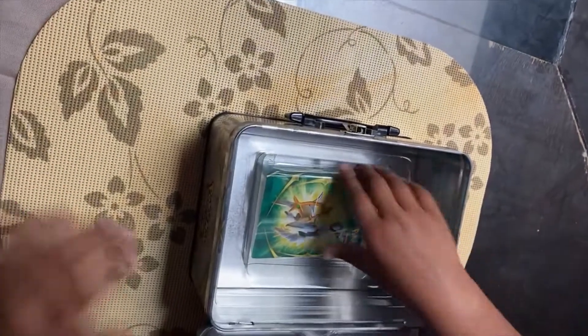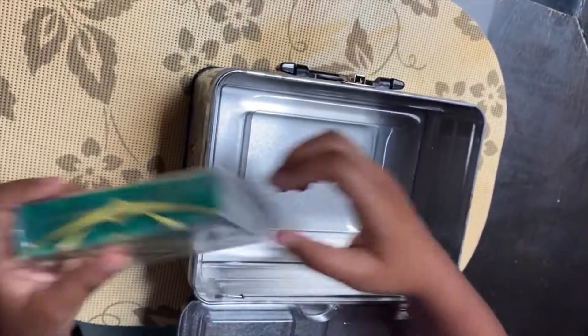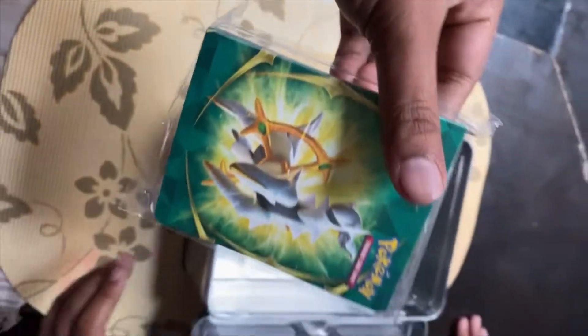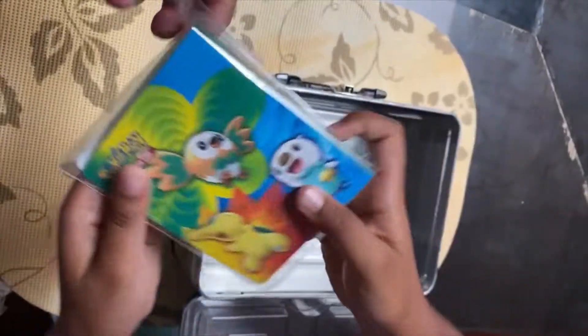And we've got an Arceus promo card, and finally there's a mini binder. It's got Arceus on the front and Synthiqo, Rowlet, and Oshawa on the back.